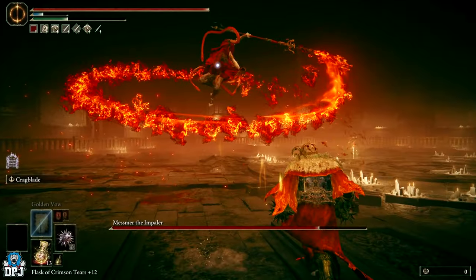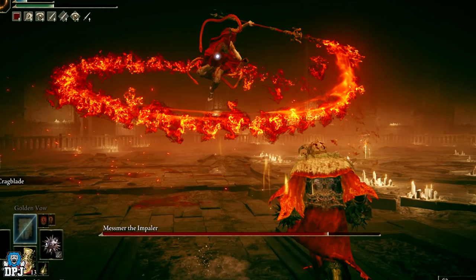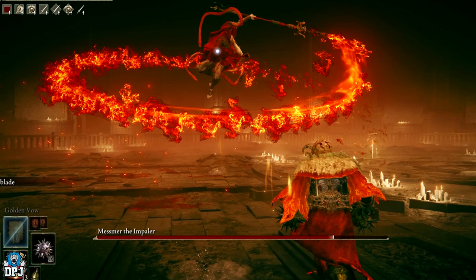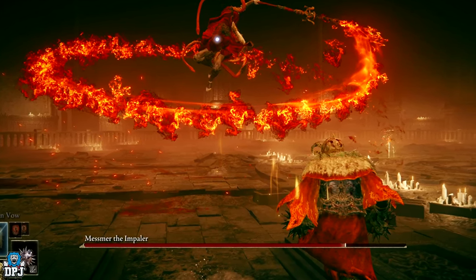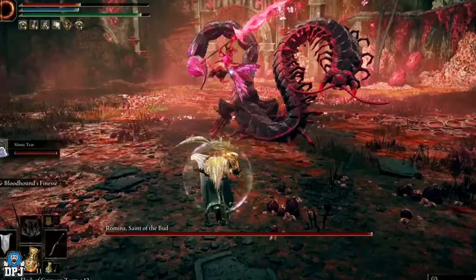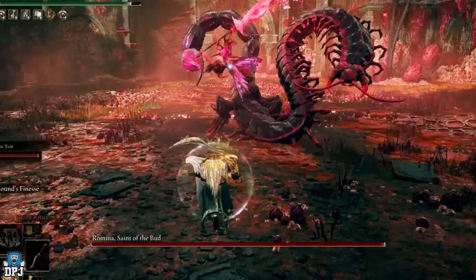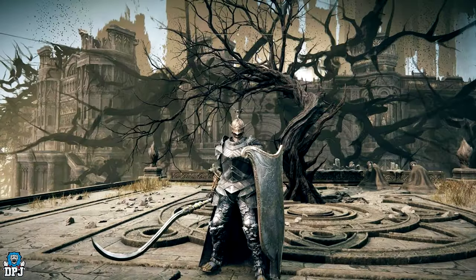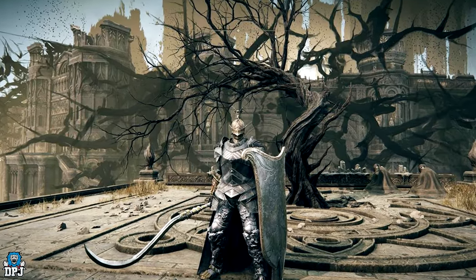I won't show footage here and I'll try to keep spoilers as minimal as possible, but I do feel most players know about it by now. You will come to the Mesmer boss fight, and upon taking him out, you then come to Romina, Saint of the Bud. There is a way to come straight to Romina without going through Mesmer, but when it comes to that point of no return and actually progressing, it states that you need Mesmer's Kindling to do so — so he has to be defeated.